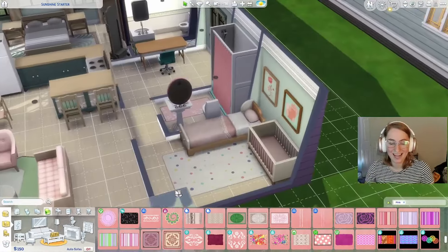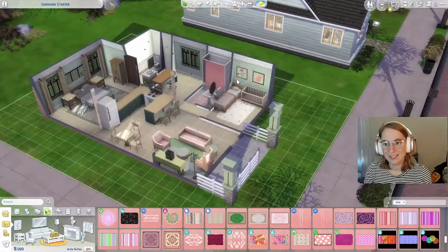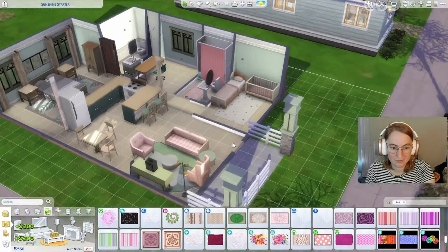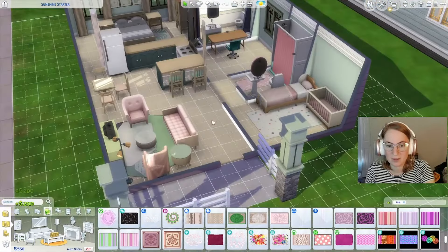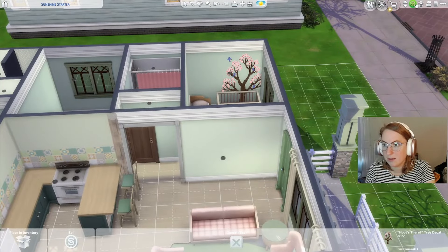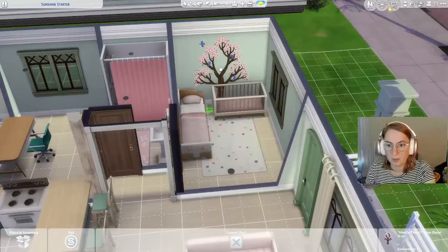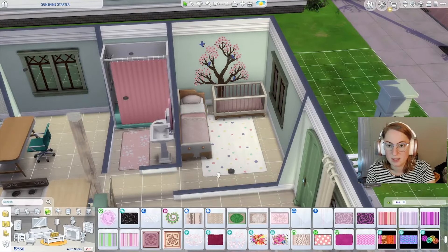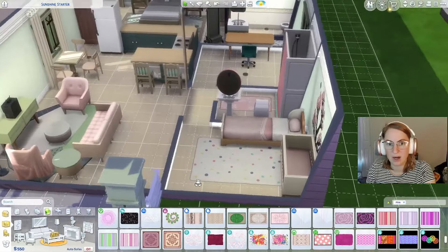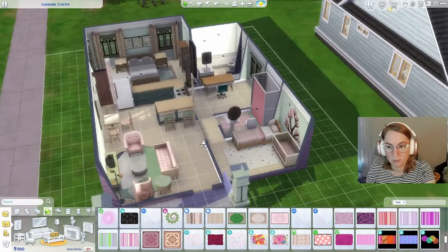Oh no, I spent all our money! How did that happen so quickly? These are too expensive — it was $400 for those things. Let's move the decal here because you'll see it. This is how I play with my walls — you'll never see the interior walls, but you will see these. Let's move the decal there and we don't bother decorating the walls you cannot see.